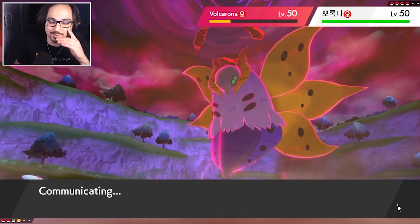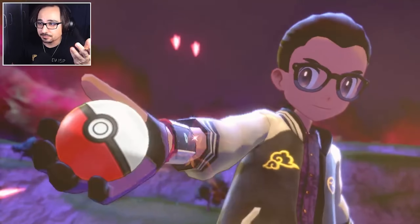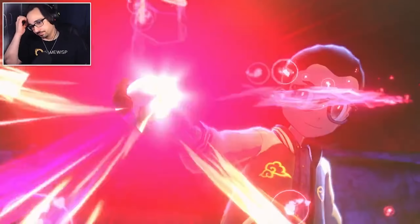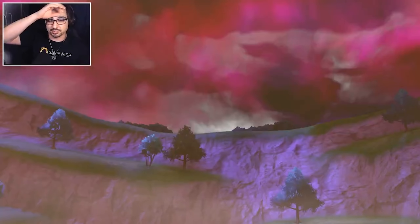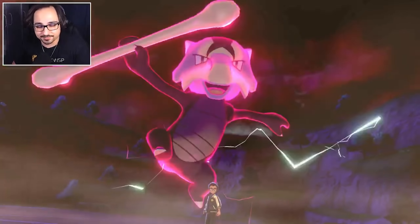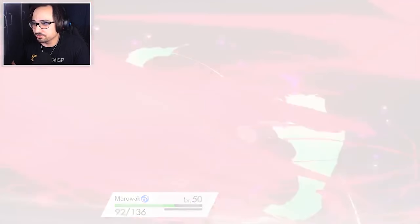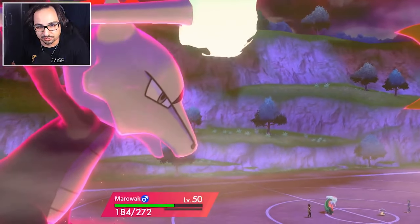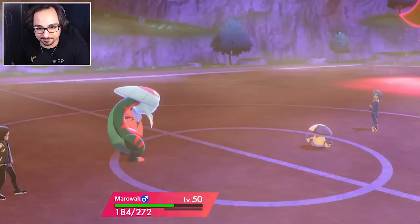Marowak should be able to tear through the rest of the team, which I think was Serena and friends. Gotta say, Alolan Marowak is my favorite Gen 7 Pokémon in the history of Pokémon. It's such a dope design with its cool typing. They outdid themselves with Marowak for sure. Rage Powder is going to be irrelevant thanks to Rock Slide. The Choice Band Rock Slide should actually be more than enough to KO the Volcarona there.